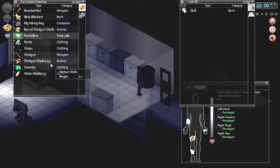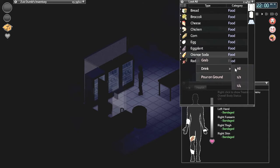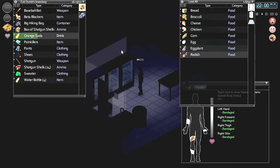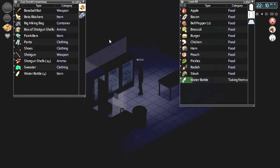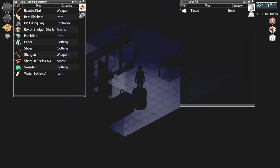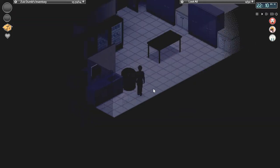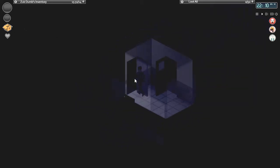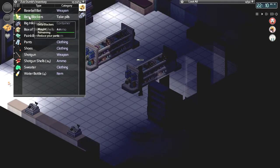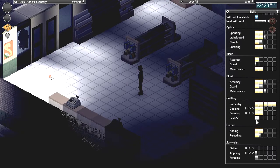I'll also take some painkillers to get rid of this pain. The reason I'm not going to clear this place out is because I want to be able to leave some stuff. Empty pot bottle — always good. I've got more stuff here. Let's take some beta blockers as well, to try and reduce some of my panic for being inside. My health is okay. Oh, first aid — I've leveled up first aid! That's good.